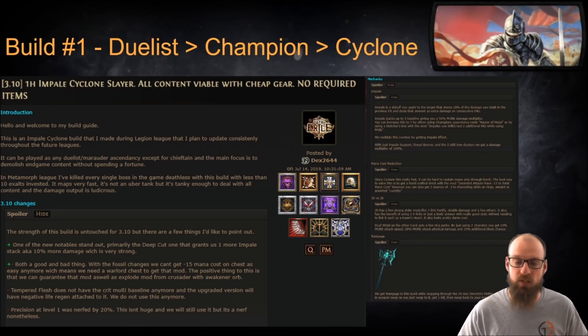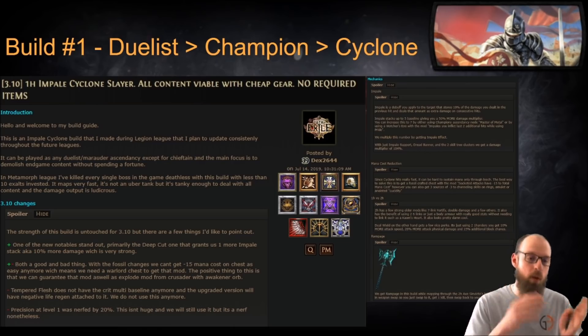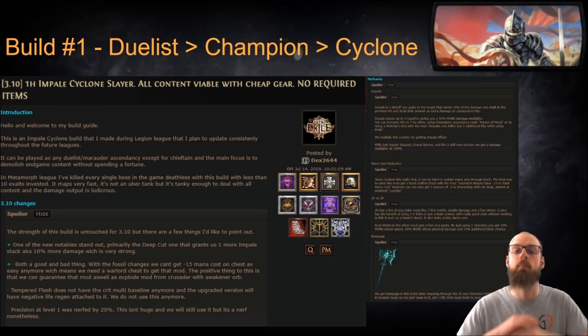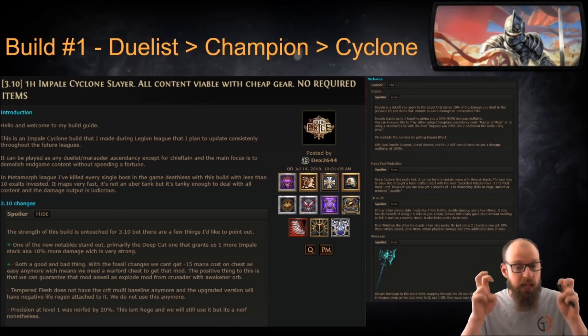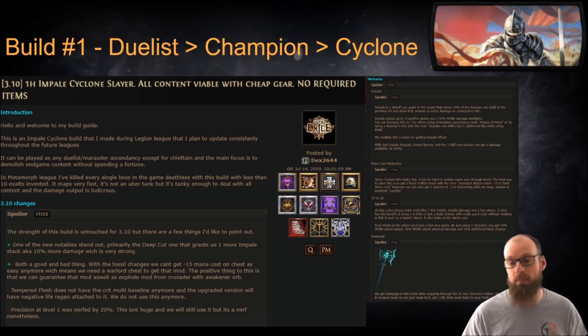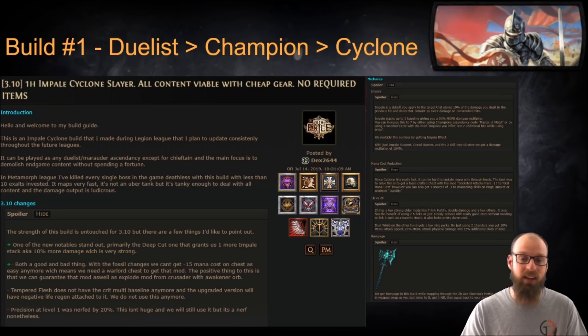You can operate Synvictus' on a weapon swap. A lot of you out there didn't know that you could put Synvictus' in your second offhand setup, equip it, get Rampage, and then equip back to your main actual weapons — and boom, you've got Rampage for the rest of the map or until it expires and you stop killing things. If you are looking for an OP build that takes advantage of all the great mechanics available in 3.10 and will probably be nerfed in the future, now is the time to take advantage of the Duelist Champion that features Cyclone and Impale — it's sublime.